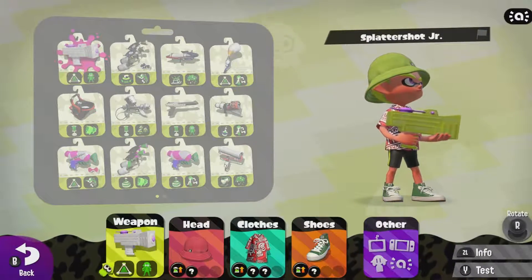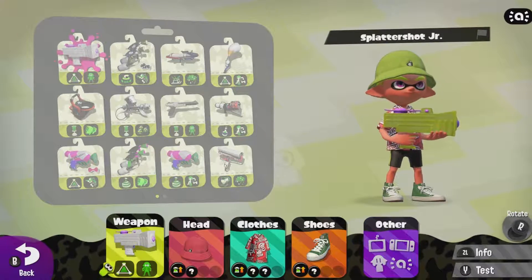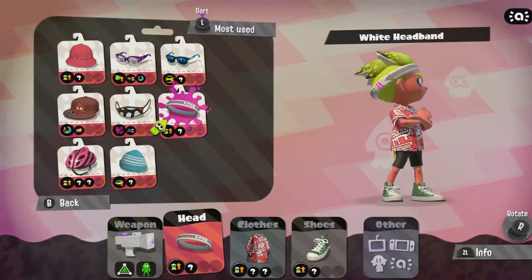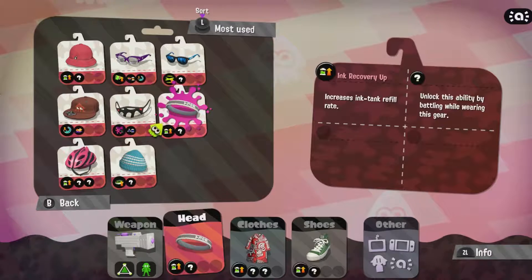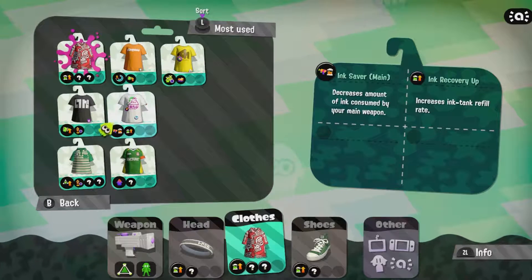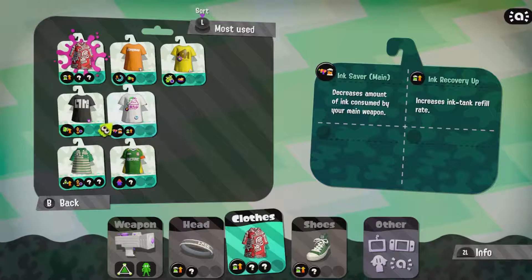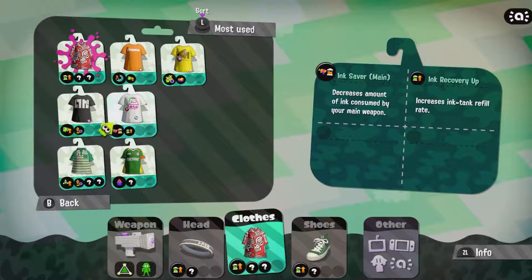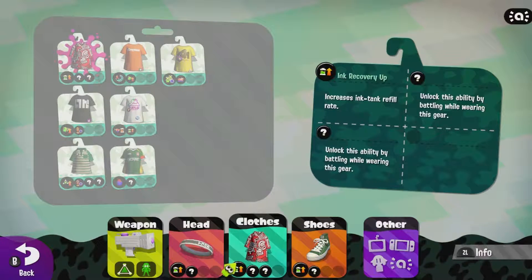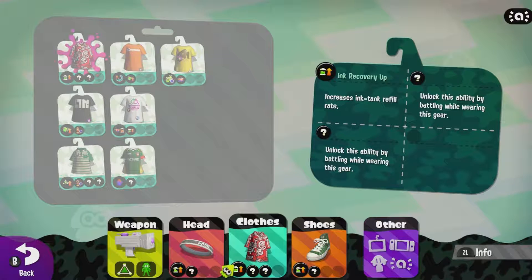I've seen people online use some stuff I thought would never work in ranked, and they're killing it. But usually when I play ranked mode, I do like playing it a little bit differently than Turf War. In Turf War I often use ink recovery up and ink saver, so I don't have to go back and get more ink. But now since we're playing Ranked, Ranked is not just about getting the most turf and area covered — you're actually playing objective modes. That's what Ranked is.